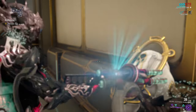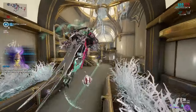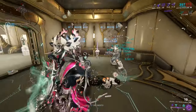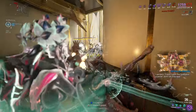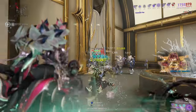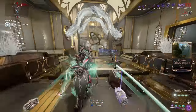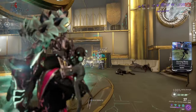Here we are in Steel Path. I brought the Corrosive, Radiation, Cold build. You could mix Heat in instead of Cold and put on Primary Merciless — do as you will. The builds I show are just so you can get an idea of a way you could build it. You don't have to build the way I build. These are here to help you understand how the weapon works and how you could build it.